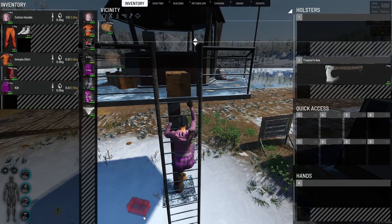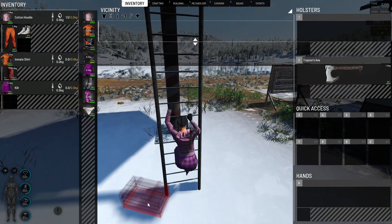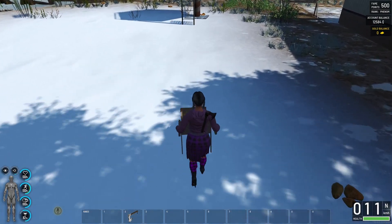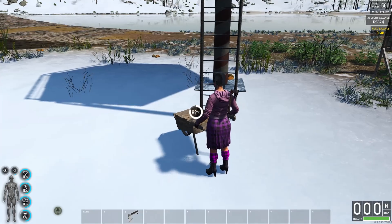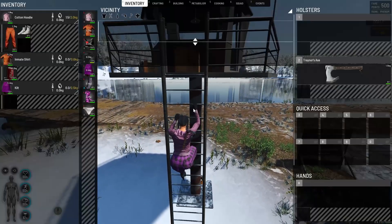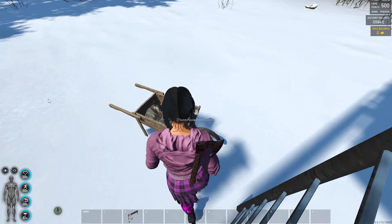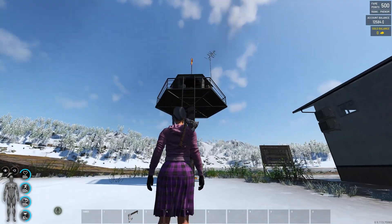Here we have the same problem with the chest. The difference here is that even when we come down, this chest is not possible to move down directly. But in this case we can come with the wheelbarrow or with the car. We keep the blueprint, and now we put it in the wheelbarrow — and this chest is over here. The same you can do with the car. So this place is not safe either.